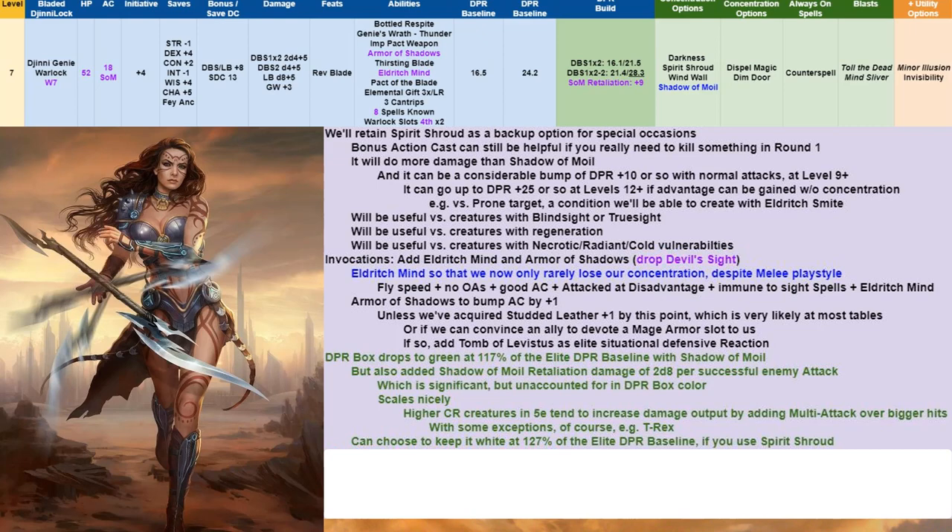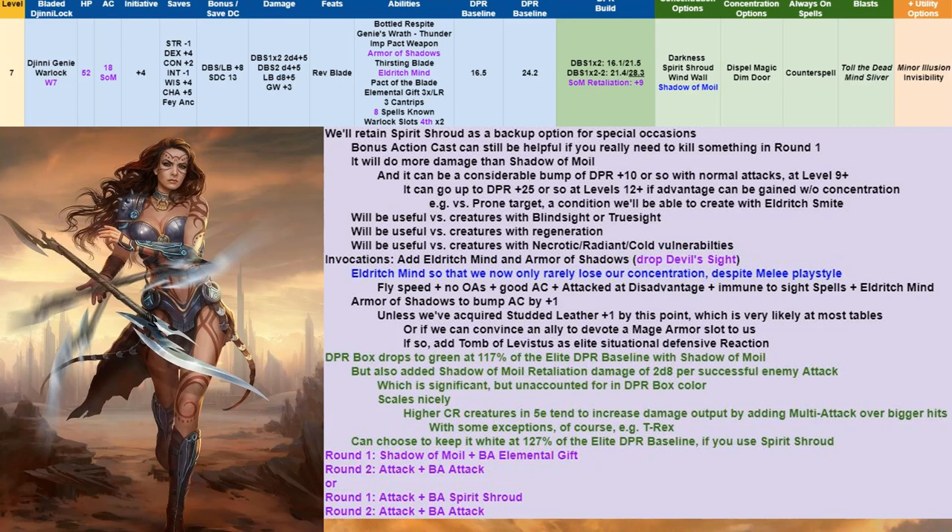Our DPR box dips to green at 117% of Elite baseline using Shadow of Moil — though Shadow of Moil's retaliation damage isn't counted in the box color. Shadow of Moil retaliation damage scales nicely since higher CR creatures gain multi-attacks rather than just bigger hits. You can get about a 10% DPR bump going Spirit Shroud over Shadow of Moil for those who prefer full offense. Normally, Round 1 is Shadow of Moil plus Bonus Action Elemental Gift, then Round 2 Attack plus Bonus Action Attack. Aggressively, Attack plus Bonus Action Spirit Shroud in Round 1.